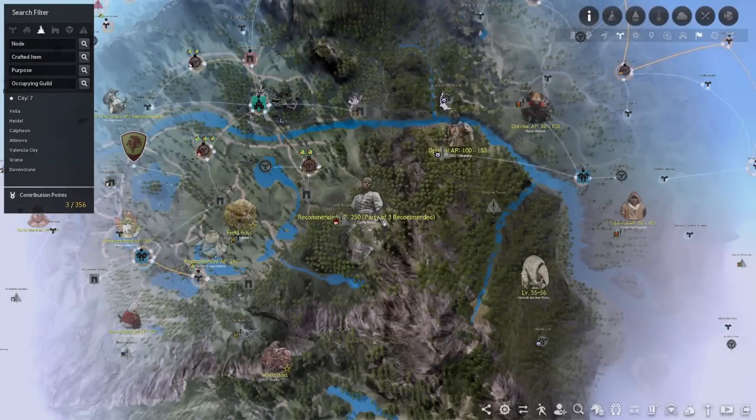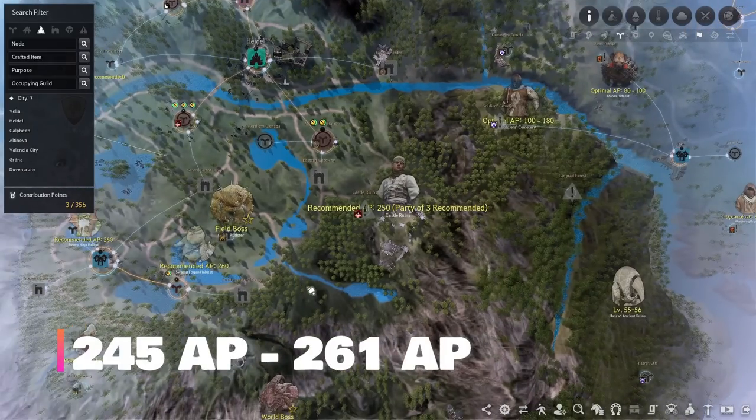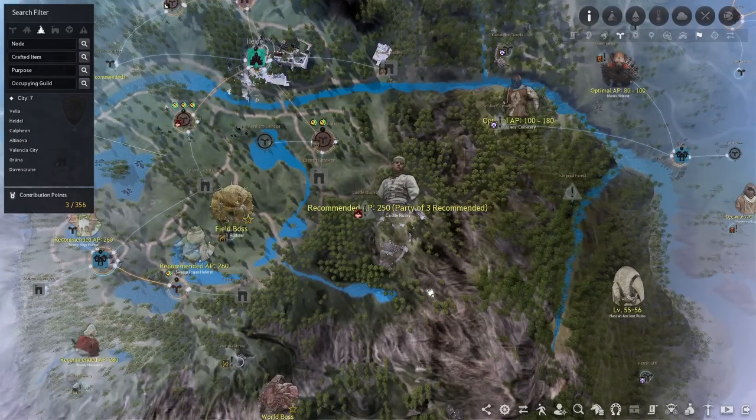At 245 to 250 AP is Castle Ruins. They recently nerfed this spot to be a lower AP spot and it's really good money for that AP range, so if you have two friends or guildies be sure to check it out.